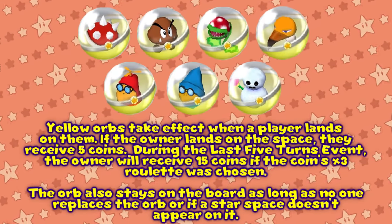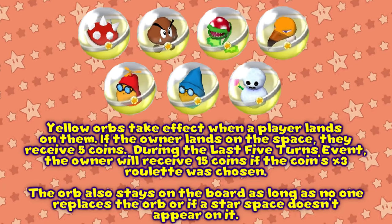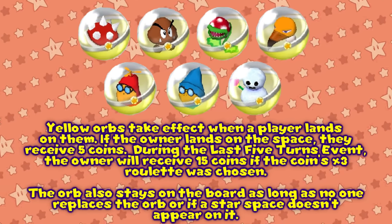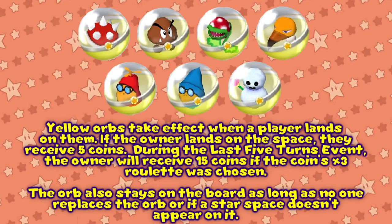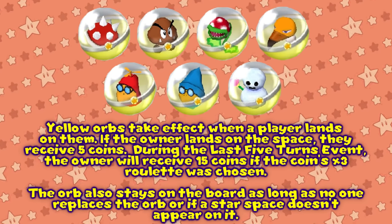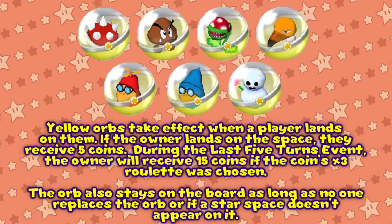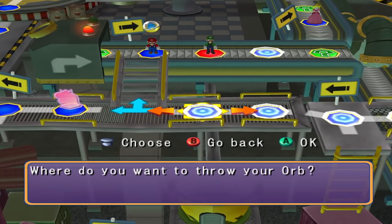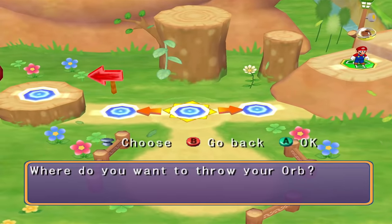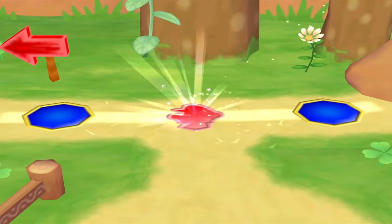Yellow Orbs take effect when a player lands on them. If the owner lands on the space, they receive 5 coins — or 15 coins if the coin x3 roulette was chosen during the last 5 turn event. The orb also stays on the board as long as no one replaces it or a star space doesn't appear on it. A few of these orbs' effects may appear weak at first, but they make up for it by remaining on the board. Place them early in the game so they have more turns and opportunities to activate. If you want them to activate as often as possible, place them on the main path where opponents can't avoid it.